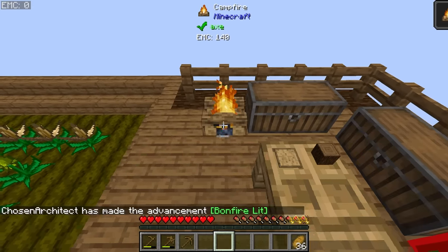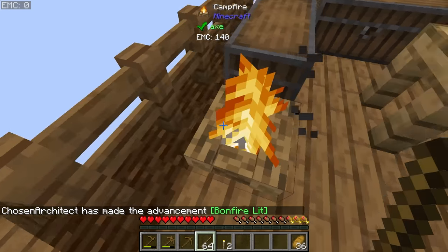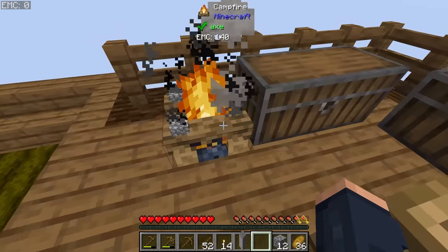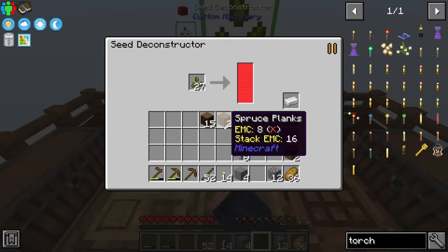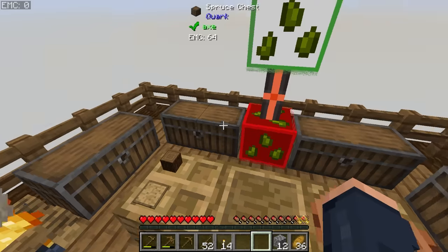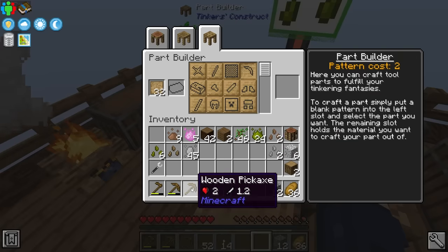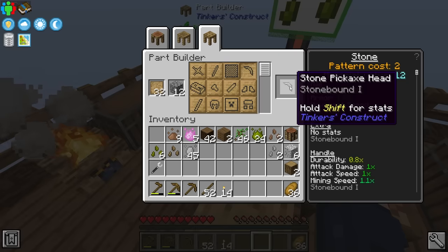I tried to craft a furnace and realized I can't because we don't have the ingredients yet. However, we were given a campfire from the start, and this is apparently how we make our torches — place sticks on the campfire and it turns them into torches! We can also place cobblestone on the campfire to smelt it into stone. We only need four stone to get a stone seed via the reconstructor. Putting seeds and four stone into the machine will kick off stone seed production once powered.